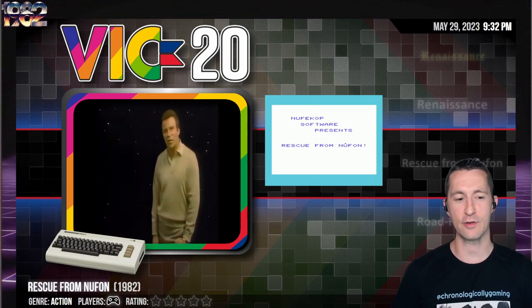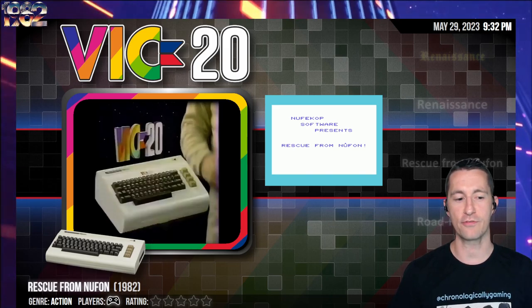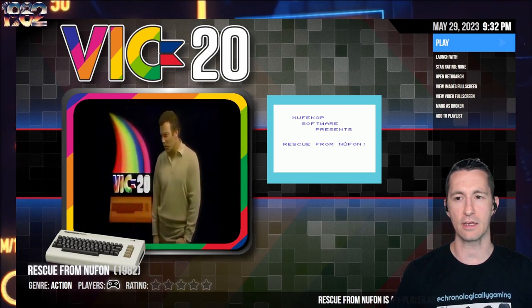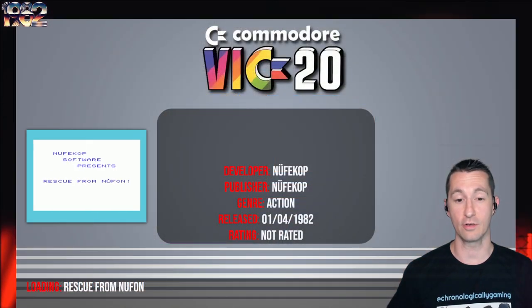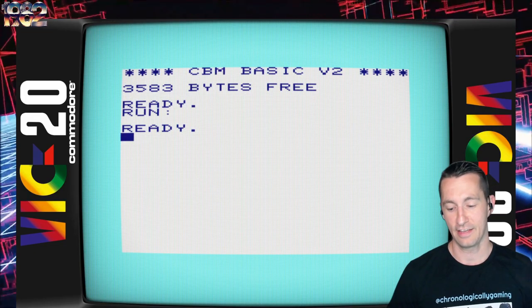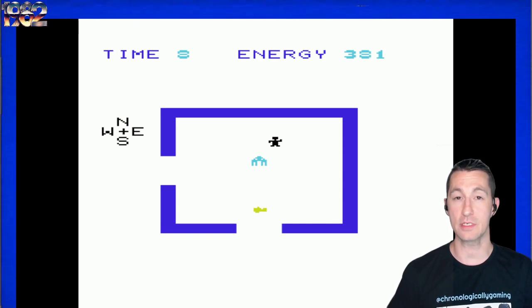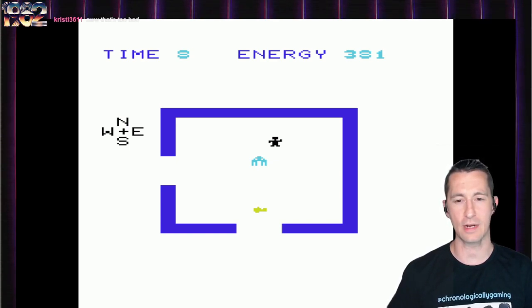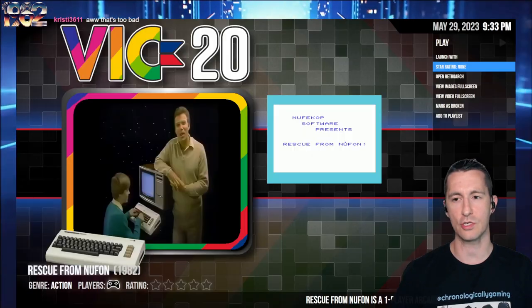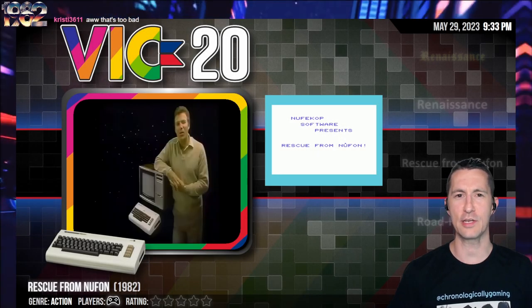We're still on the Commodore VIC-20, and William Shatner is selling the Commodore VIC-20 — the better system, apparently. This is Rescue from Nufon on the Commodore VIC-20. Another one with no box, no screenshots. If we try to play this one, I cannot get this sucker to load — the tape does not work for me. So if you've got a good tape of Rescue from Nufon, I'd love to check it out. Looking at the artwork, it looks like a top-down adventure game, similar to Adventure on the VCS — so I really want to check this one out. Sadly, one star for Rescue from Nufon. Was it good? Was it terrible? We'll never know.